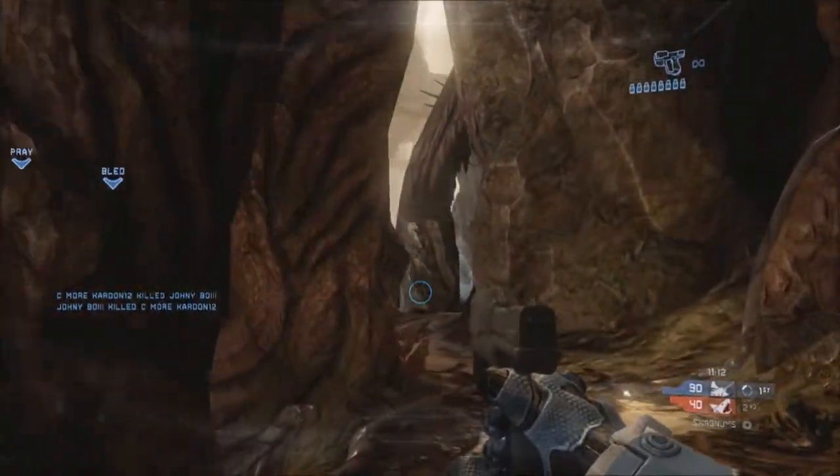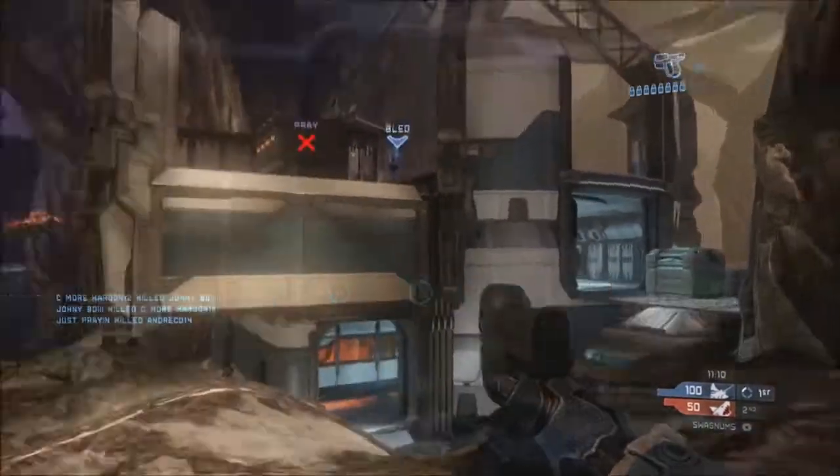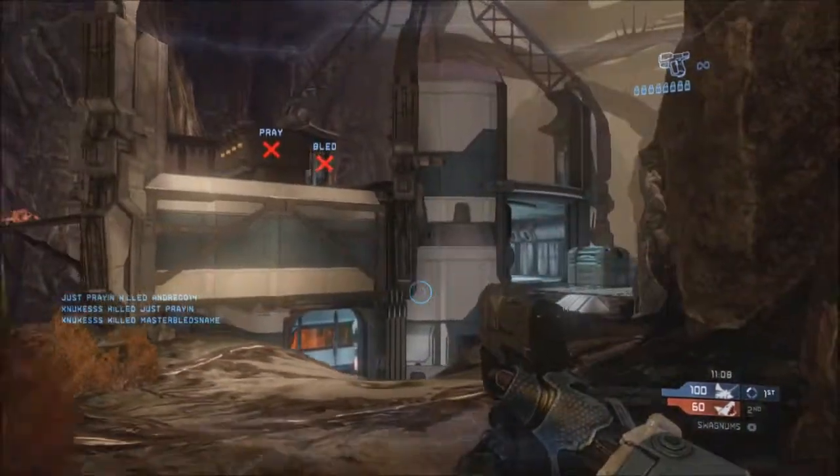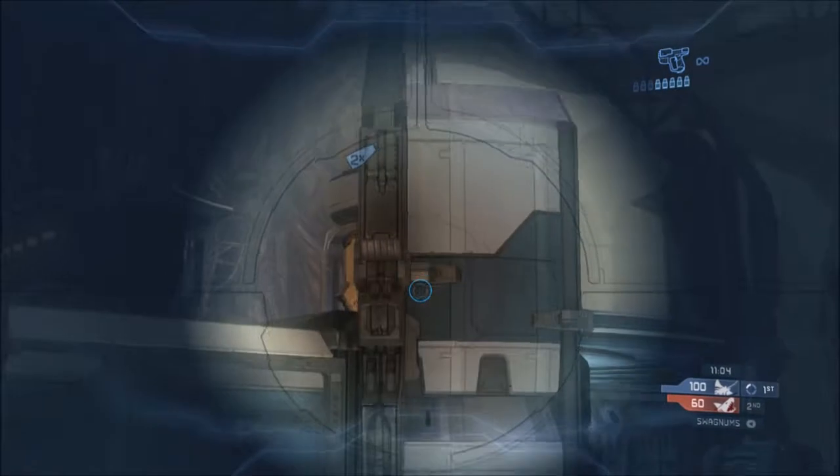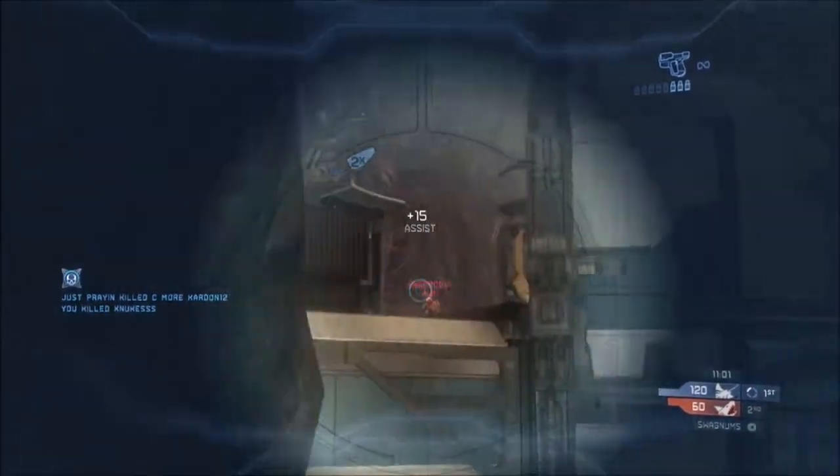Now shoot that guy that killed you. Go back right, go right around the map. Now you guys are dying in the middle, so what you want to do is look towards the top middle. You can see those red guys there, you're going to shoot him like so.